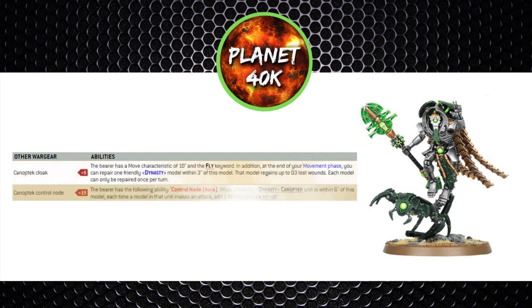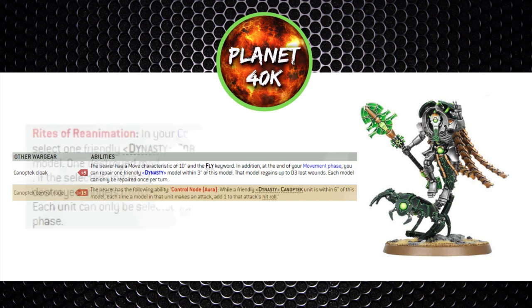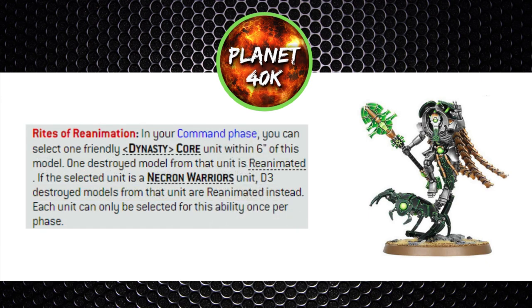If you didn't want the cloak, you can take the Canoptek Control Node for 15 points, which buffs Canoptek units within six inches, giving them a plus one to hit — also pretty big. Not many units in the book can actually buff Canoptek units, so it's a shame you can't take both upgrades. The Control Node works really well with Canoptek Spiders and Canoptek Doomstalkers, which stay in the backfield so the movement isn't really needed. His unique ability is Rights of Reanimation, which allows you to reanimate a model from a core unit, and if that unit is a Warrior unit you get D3 back instead of one.